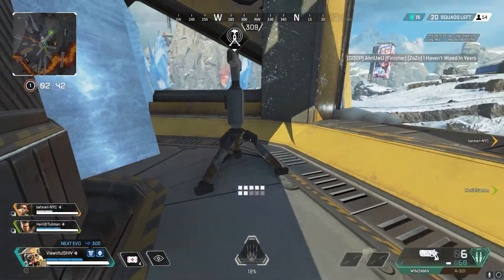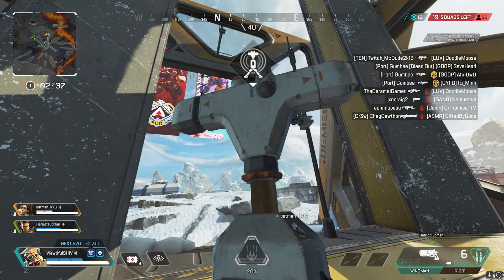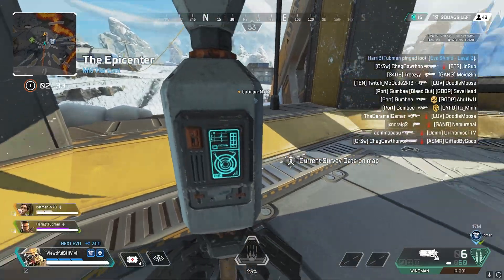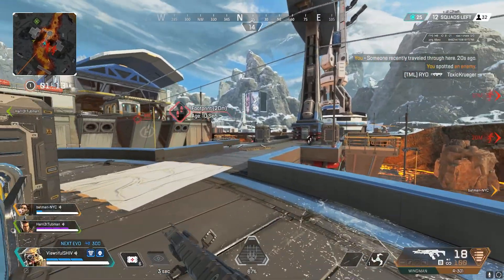Seeing as Bloodhound is a recon character, they also have a secondary passive which allows them to scan a beacon to see where the next ring will pull. It takes about 7 seconds and locks you in animation, so try not to do this when enemies are around. This can be used again after the ring has closed.